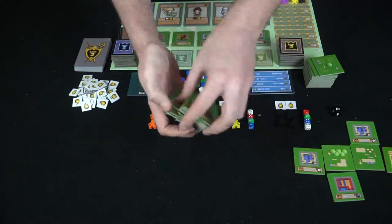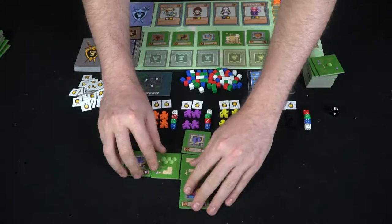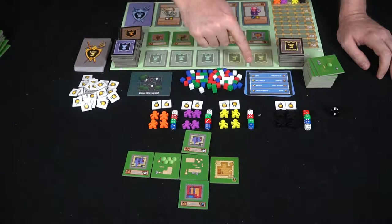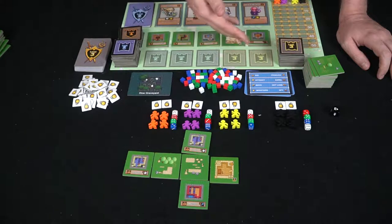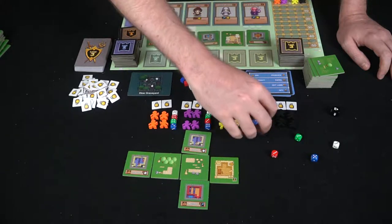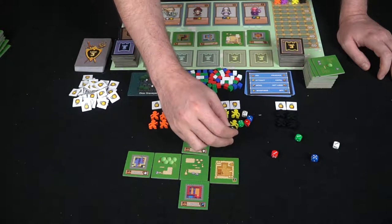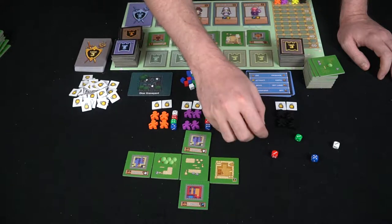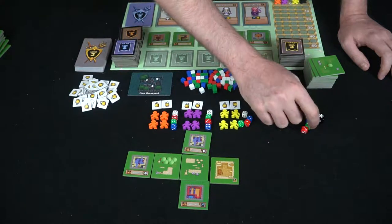Once everybody has built their town, you draw an action card, which reveals four different pools of actions: bid and produce, attract and expel, move and get land, and modifiers and spy. You then roll your dice — four colored dice per player. You also roll the zoning die, which shows east, north, west, south, user's choice, or no zoning restriction. The zoning die determines where you can place things that round. With that done, we'll go over all the different actions before the first player's turn begins.